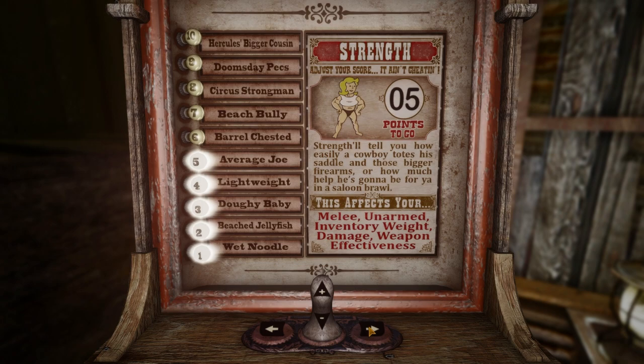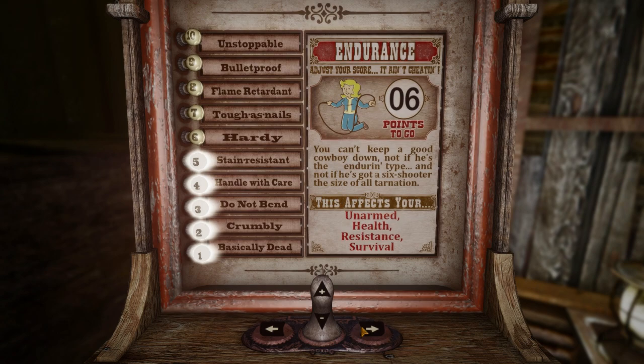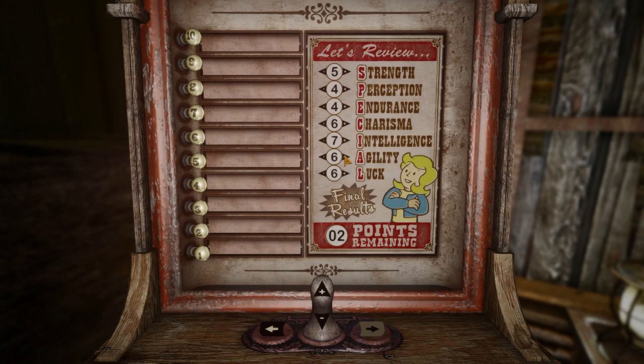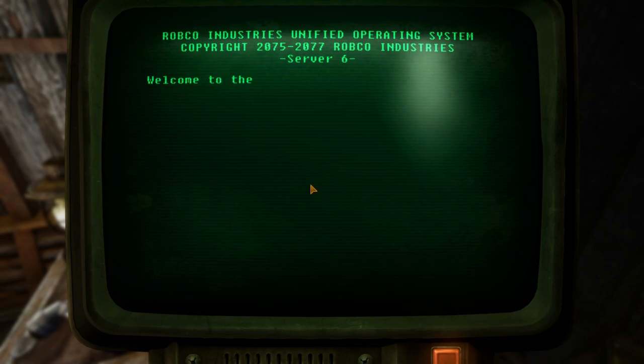I want our strength to be around average for our character so we can wield most firearms properly. We're going to dump perception because I have mods like real recoil that don't care much about accuracy. We're dumping endurance since we don't need a lot of survivability — we're playing ranged. We'll put one point in charisma, then prioritize intelligence, agility, and luck, which helps both level progression and firearms capabilities. Pretty balanced stat spread overall.